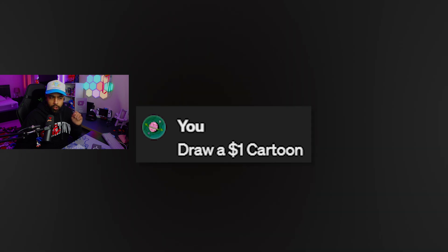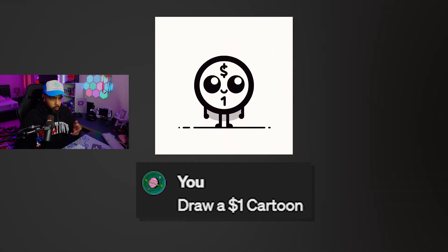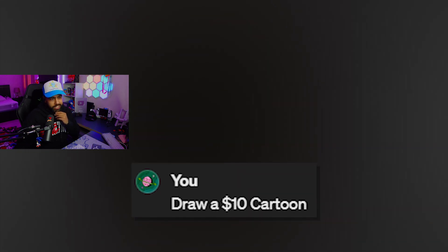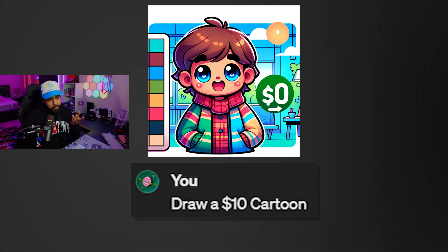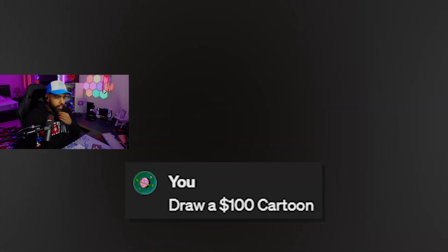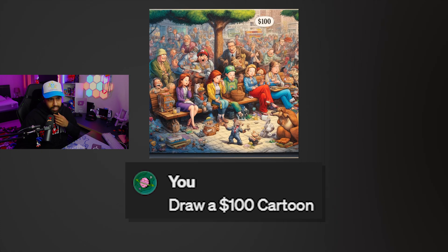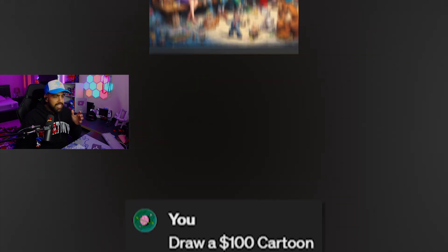Draw a $1 cartoon. $1 cartoon, come on. I knew it — yeah, black and white. Very simple, very basic. Yeah, sure, $1, why not? Draw a $10 cartoon. You can't even get a cartoon for $10. But why does it say $0 on it? That's weird. Draw a $100 cartoon. Okay, how much more realistic can we get? Not bad. We have a lot more characters, more in-detail designs.